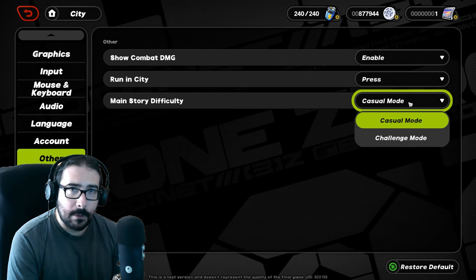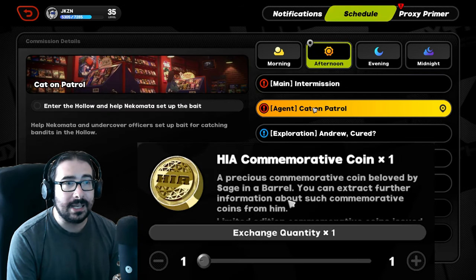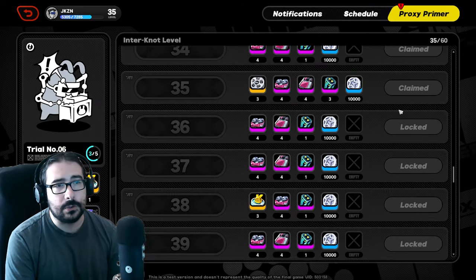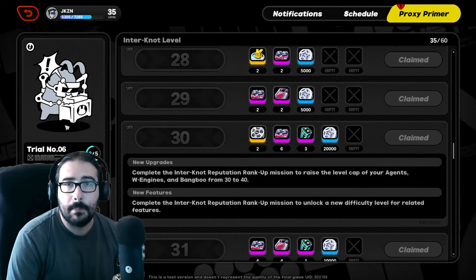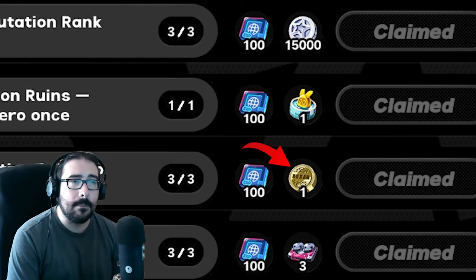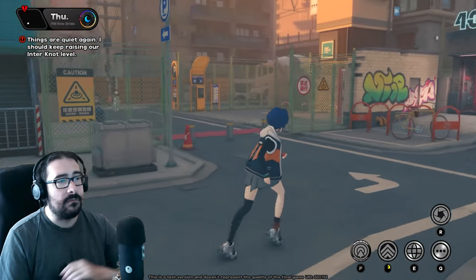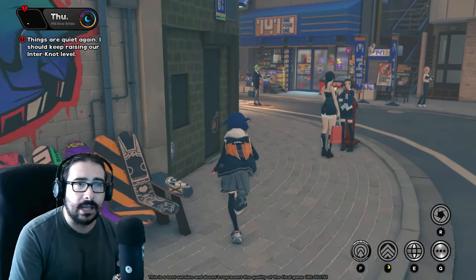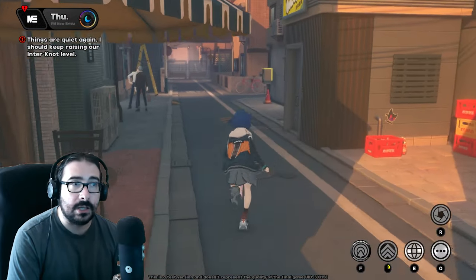There is a special secret coin that gives you a lot of really valuable materials — it's called the HIA coin, likely referring to a place or company in the game. This HIA coin can be found in very rare occasions, in very specific places on the map. There's a little incentive for you to go around and check everywhere, because those coins are really, really cool.